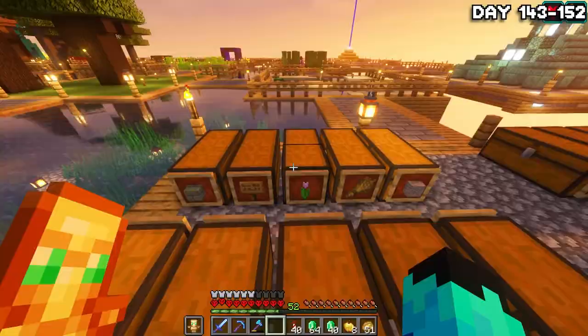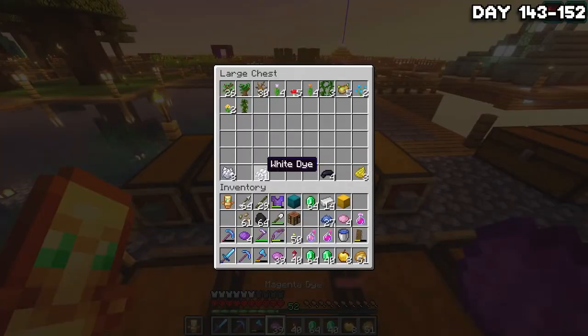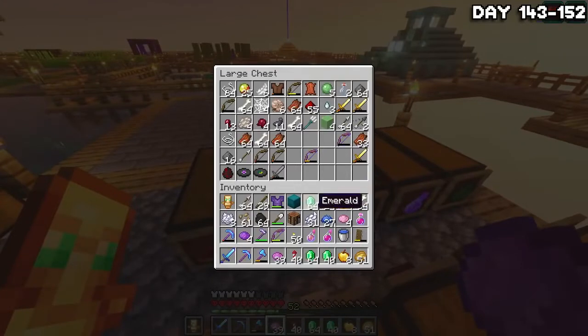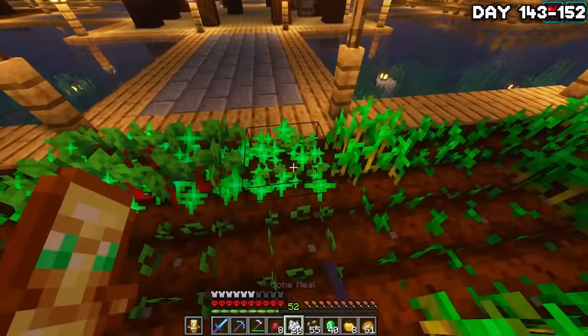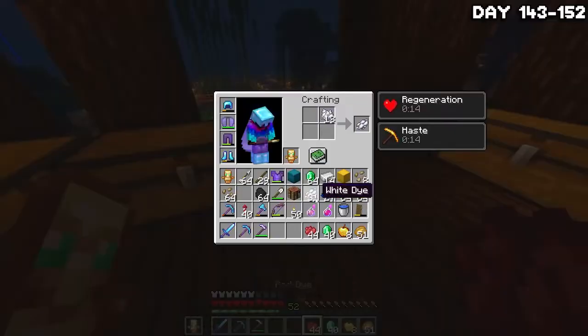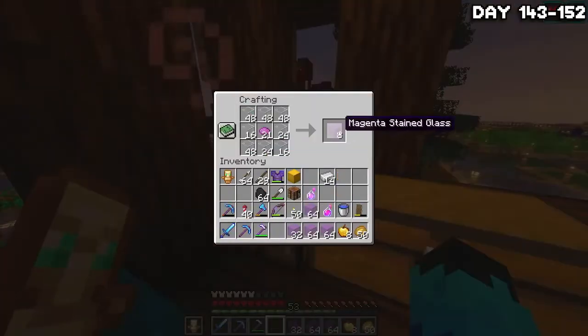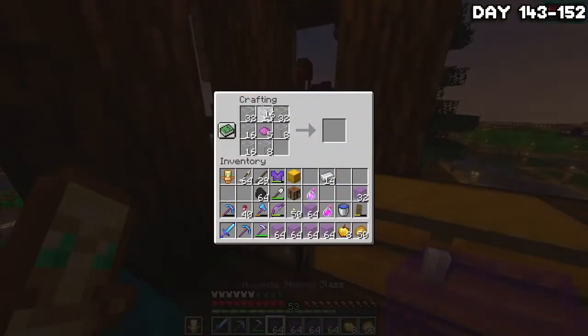And on day 143, I got to work on making a load of magenta dye. I already had quite a lot from when I remade the glass for the end city because I knew I was going to be doing this, but I didn't think it'd be enough. So I quickly found some beetroot and broke some lapis and bone meal down into dye, and after combining them a few times, we now have a load of magenta dye. So I turned all my glass purple and began a somewhat time-consuming project.